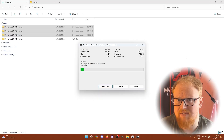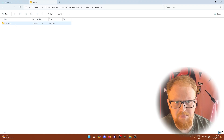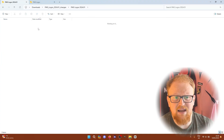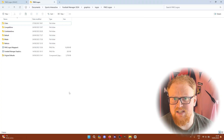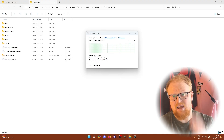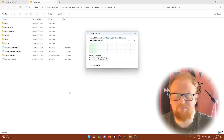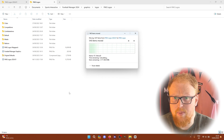We need to go back into the graphics folder and into logos — FMG logos — and this is the folder. We're going to do things slightly differently than before: rather than going into all of the sub-folders from within the download, we're just going to select everything, hit cut, and paste it all in here. It will override what it needs to overwrite and not delete anything that's already there. Do that for all three update packs you've downloaded.